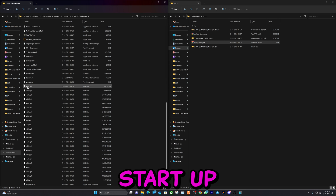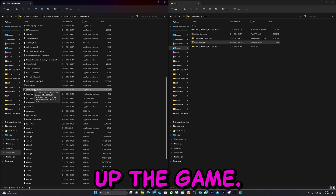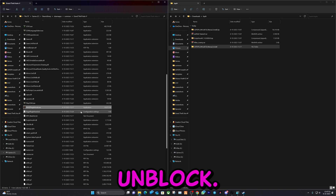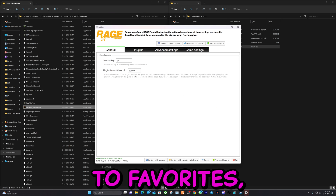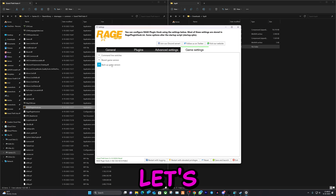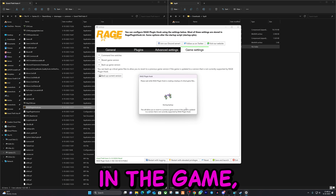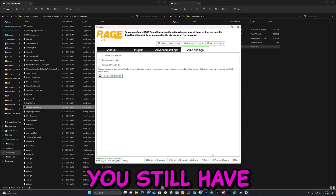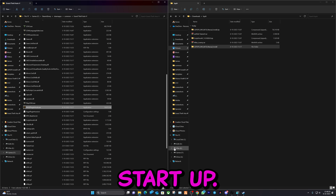Now we can go ahead and start up the game. From now on you're going to use this to start up LSPDFR — just double click on it. Click Yes to Unblock. You may want to pin this to your taskbar or add it to favorites. First thing we're going to change is this setting to a six. Plugins is good for now. Let's go to game settings and back up the game version — you want to do this because if there's a new update you cannot play until the files get updated, but by backing it up you still have the opportunity to play. Now hit Save and Launch and the game will start up.